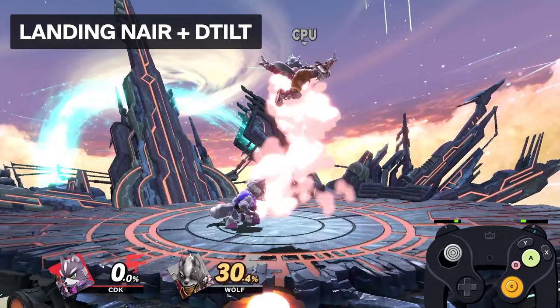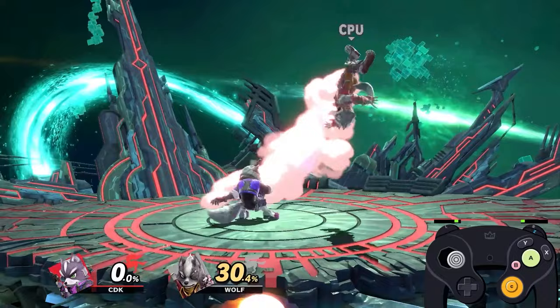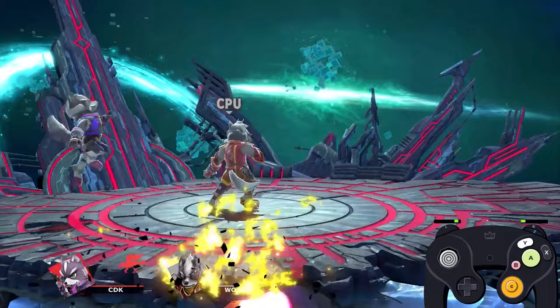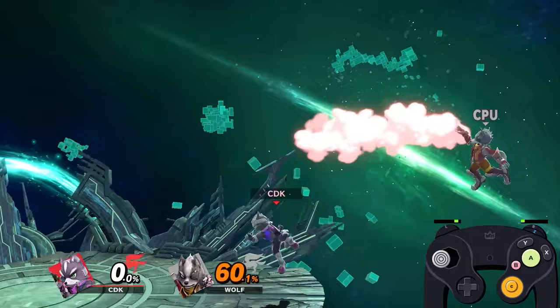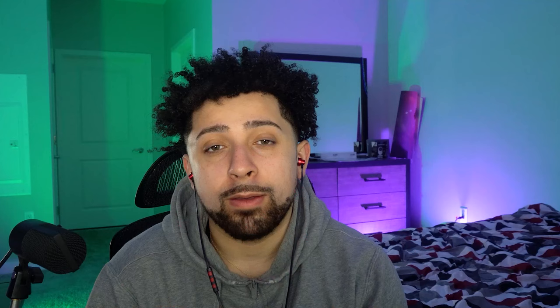In some scenarios you can even end your up tilt early and do f-tilt to put them in a tech chase scenario. At a slightly higher percent, one of my personal favorite combos is landing nair into down tilt. This is a very good one because it leads into a lot of mix-ups: if they DI in, you can get up air strings; if they DI out, you can do a RAR back air; and in some scenarios a fair drag down for a tech chase. At around 30 percent you can use soft nair, which will still combo into down tilt.